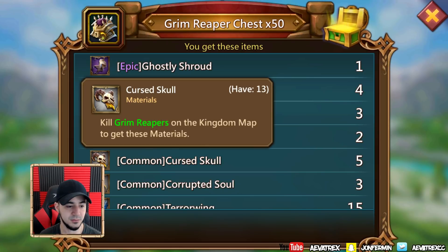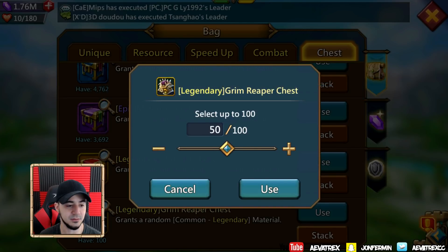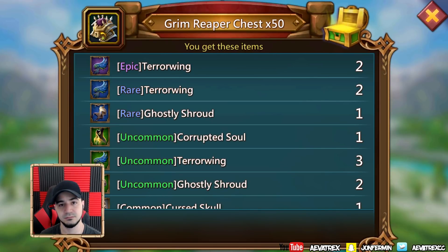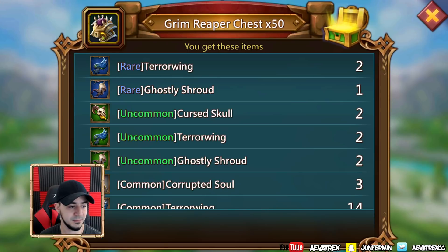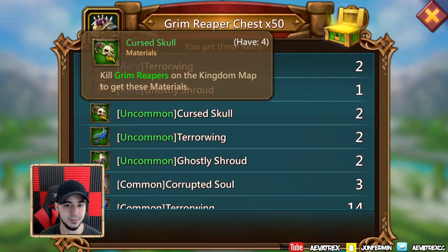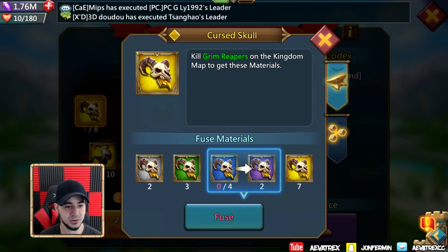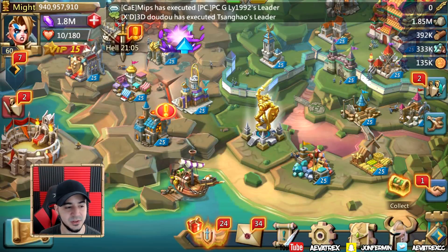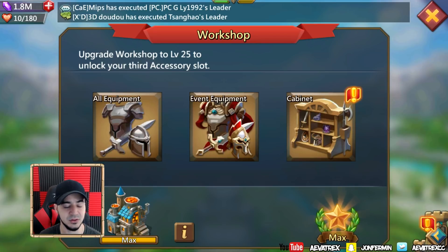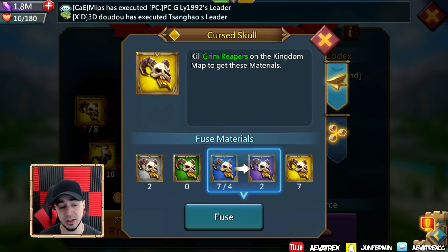50 more: getting five commons feels like a win right now - this is not looking too hot. Last 50 and we got two uncommons, but literally only about two or eight commons. Let's see where we stand - one more pack should technically do it. This is actually the amount of packs I figured it was going to take. I wondered maybe I'd get lucky with some drops here and there, but obviously no. Now we also need to get at least one blue out of all these chests or we're not going to get it.